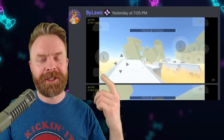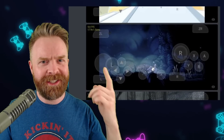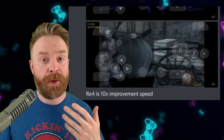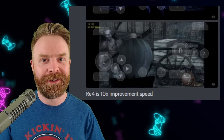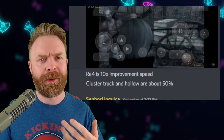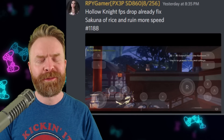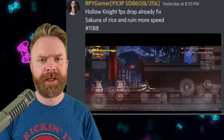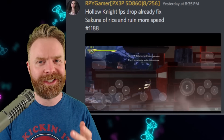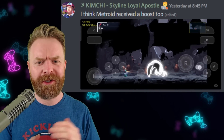If we take a look, Cluster Truck is running close to 50 frames a second. Hollow Knight is running close to 60 frames a second. And Resident Evil 4 is running close to 20 frames a second, which is about 1000% faster — that is quite a bit. On top of that, Hollow Knight and Cluster Truck are running 50% faster than they used to. This performance improvement did not just apply to those games — it also applies to a bunch of other games. For example, Sakuna is running twice as fast as it used to.